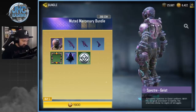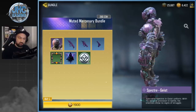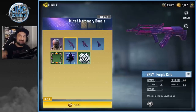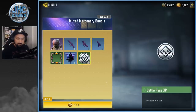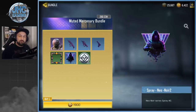The Muted Mercenary bundle features Specter Geist — a new Specter soldier, very futuristic. The purple-ish look will probably go great with the Cubic Illusion skins. We also get a BK57, which is better than it was since the last balance change, a Chi-Com — never been a fan — and the MW11 pistol, which I use over the J358. There's more battle pass XP and another frame. If you like frames, bundles have them.